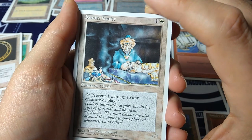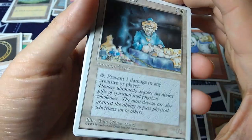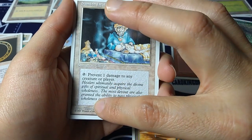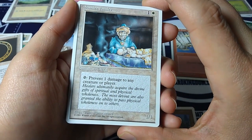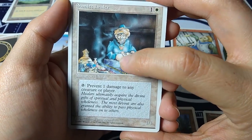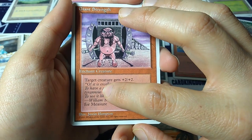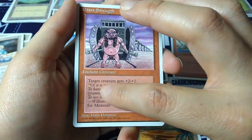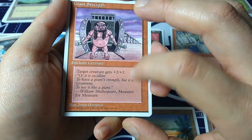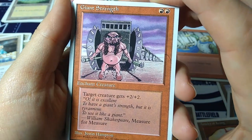Samite Healer — I used to love this guy so much. One and one white, one-one creature, summon cleric. Tap: prevent one damage to any creature or player. My healer can come in a pinch, tap him, and heal a creature or player. Giant Strength — red-red, enchant creature (aura): target creature gets plus two, plus two. 'It is excellent to have a giant strength, but it is tyrannous to use it like a giant.' — William Shakespeare, Measure for Measure. Justin Hampton art. Look at that swole critter.